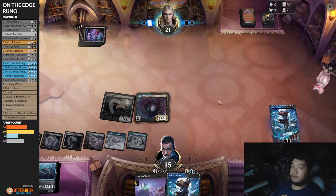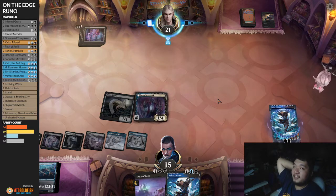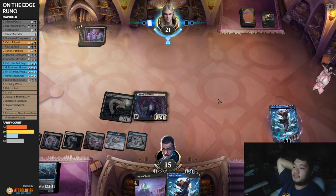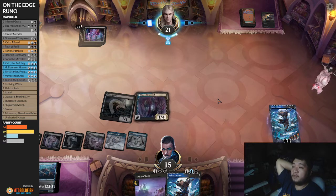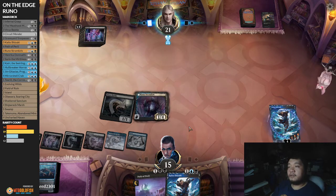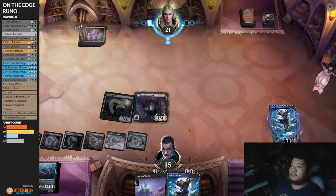If they have a kill spell for Runo we won't get the combo off, but we will definitely have ways to protect our stuff and can just keep drawing cards. Opponent is definitely forced to kill Runo — they do not want me to have the crab in hand later. Mirror Shell Crab is really nuts — it's a different sort of crab effect, not Ruin Crab anymore. I'm actually happy that my previous On the Edge testing didn't work out really well, because I got to try something like this. The Midweek Magics are very good places to test all these out.